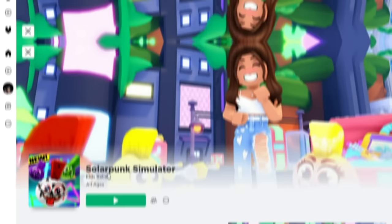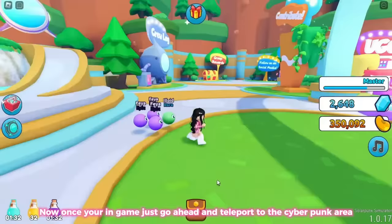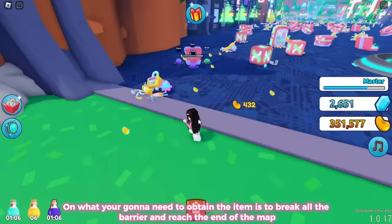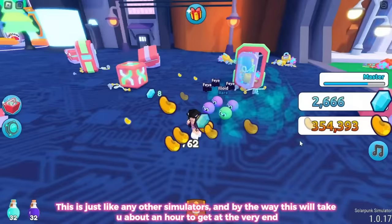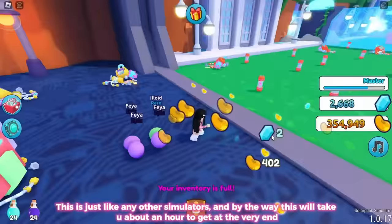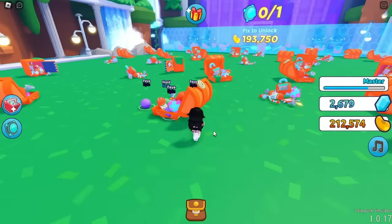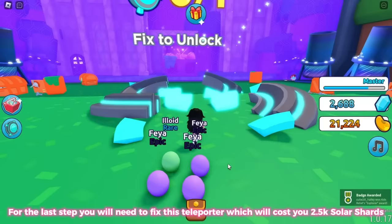Back in Solar Punk Simulator — once in game, teleport to the cyberpunk area. To obtain this item, break all the barriers and reach the end of the map. This will take about an hour to reach the very end. Once you have enough golden beans, break the barriers. For the last step, fix the teleporter, which will cost you 2,500 solar shards.